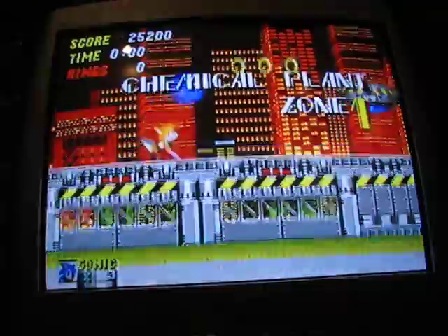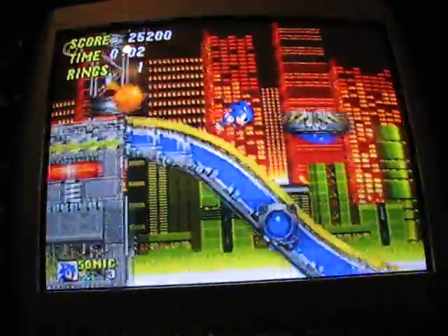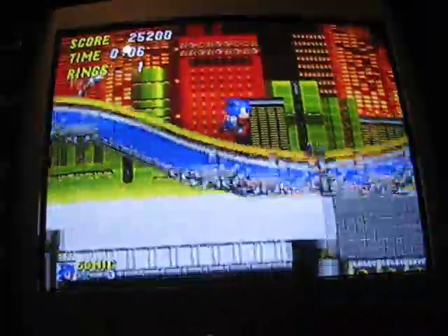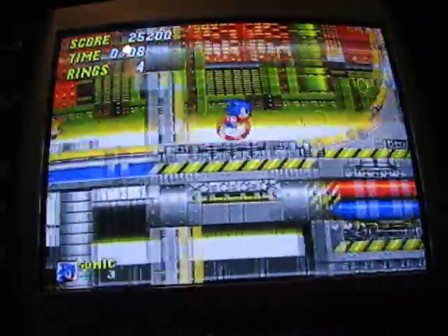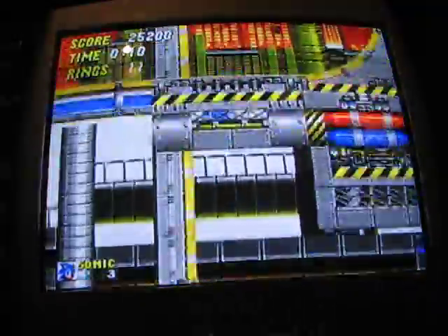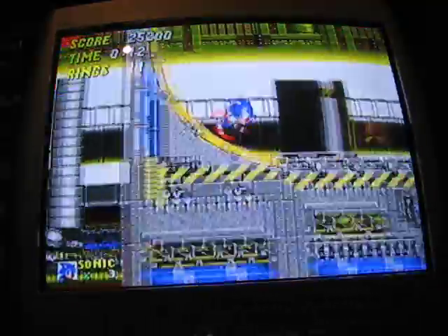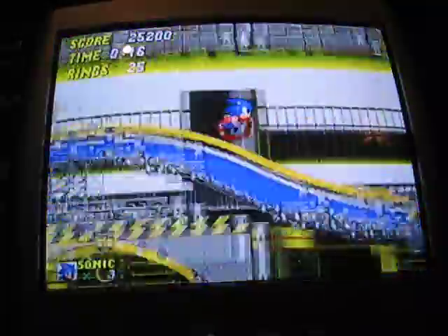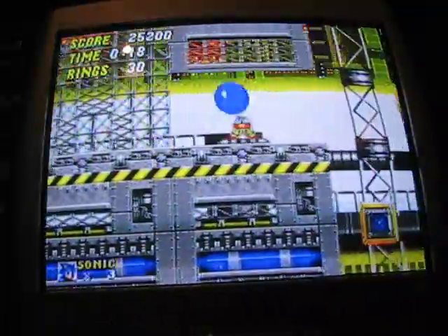The first practice run I did through this game, I didn't use any continues. It's strange — I only died twice, and that was because of Tails both times. Tails hit the boss and I went straight through him, and it was a boss both times too.